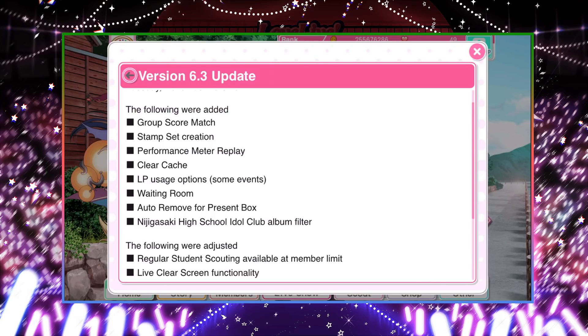Clear cache is a button on the title screen — it's on the top left — and what it does is delete a bunch of useless data that might be hogging your phone storage. It's only necessary if your phone doesn't have too much space. If you're like me and have a lot of space, it's not really too important, but if you have a phone with very little storage, clearing cache could help you make room for another game, for example.